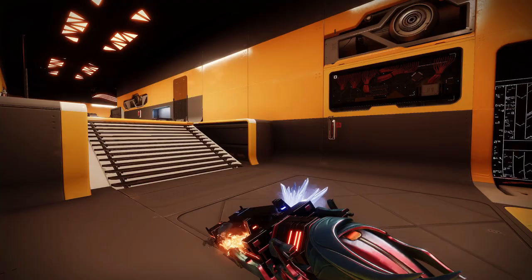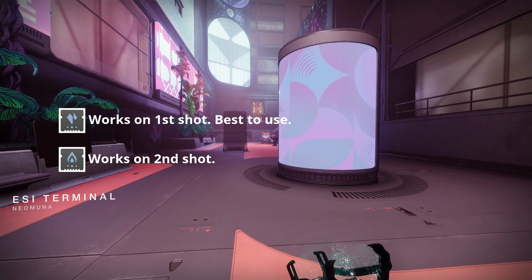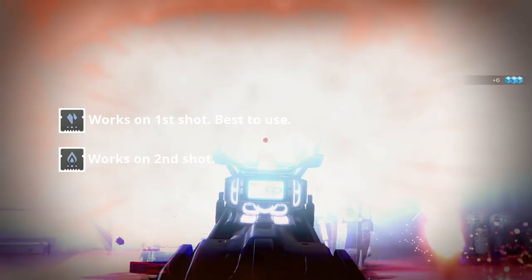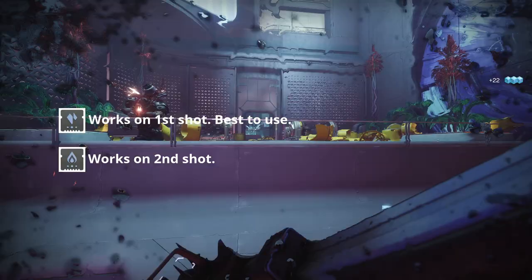Surges work depending on when an orb is picked up. If you have the gun fully loaded on the first Stasis shot and pick up an orb, you will get the bonus damage. The same applies to Solar Surge — you just need to have one shot in the mag. Regardless of what surge mod you use, you will gain bonus damage on the pellets and solar ignitions. Stasis shatter damage remains unaffected. The best surge to use is Stasis Surge, as you just need to reload before picking up an orb instead of wasting a shot to get solar.